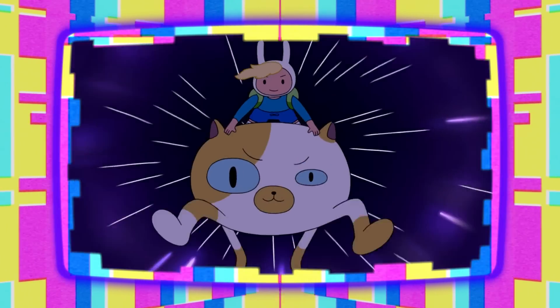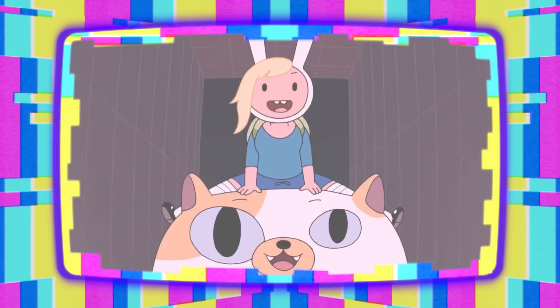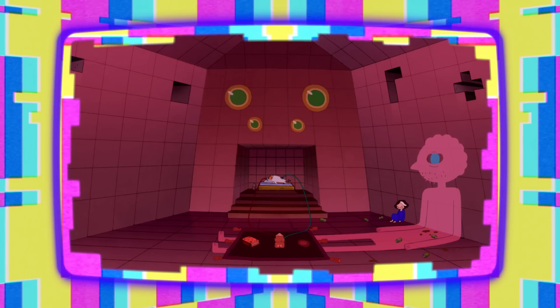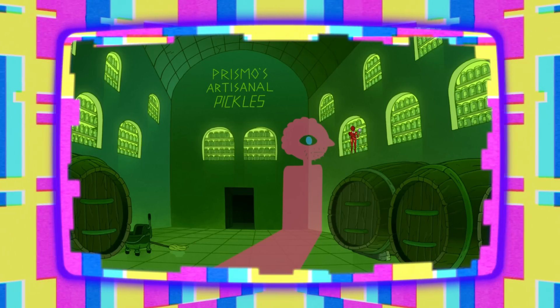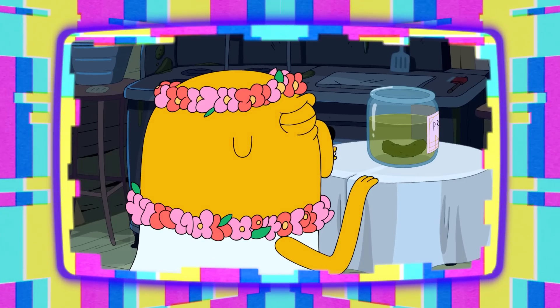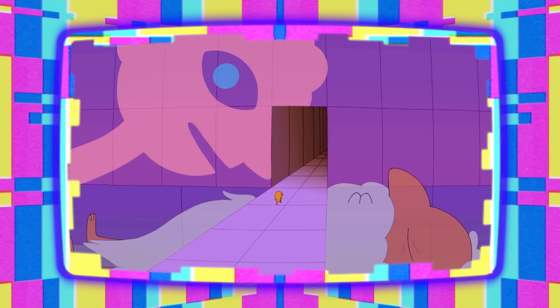As Fiona and Cake run back into the room, they both shout Finn and Jake's famous catchphrase, 'Adventure Time!' before they realize that they just traveled in a big circle. Over in Prismo's artisanal pickle room, Prismo is attempting to distract the Scarab with his signature hot and spicy pickles. If you recall, Prismo's pickles have some magical properties that lead to very bizarre dreams, and it was through his last remaining pickle that Jake was able to resurrect him.